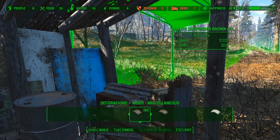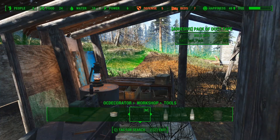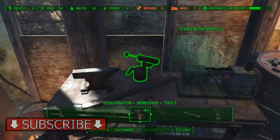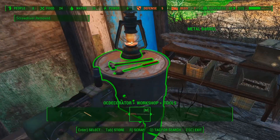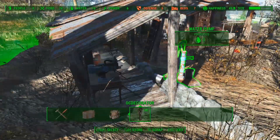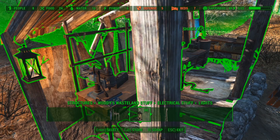On top of the barrel I will place a lantern and then I will place various tools throughout the workshop. In the corner of the workshop I will place another lantern, just to give it some more light.